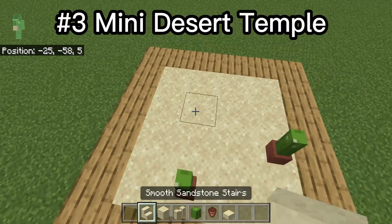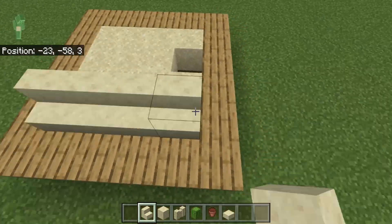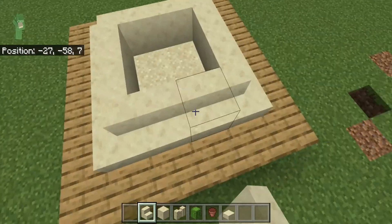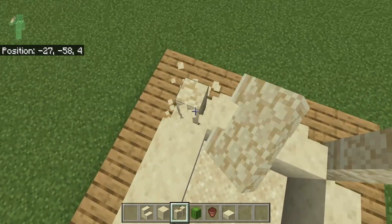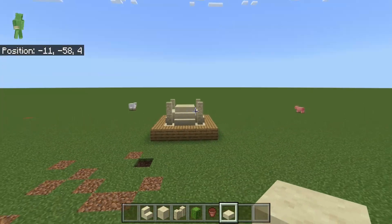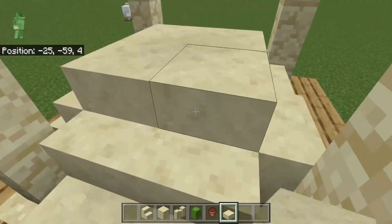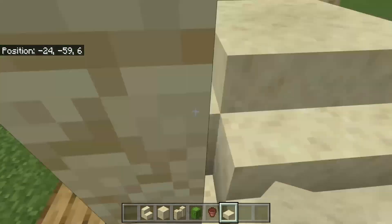This is the mini desert temple I was talking about — it's quite easy to build. You get the little turrets on the side that it has. It's not the best but it looks pretty cool, and you can jump across the posts if you can actually do it.